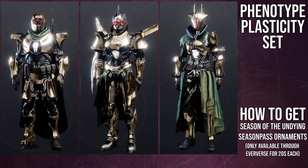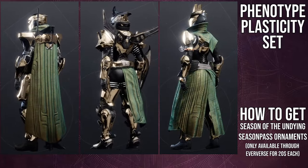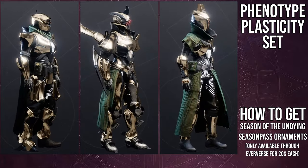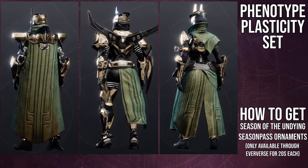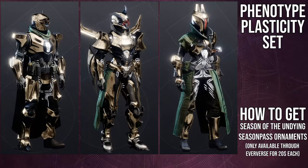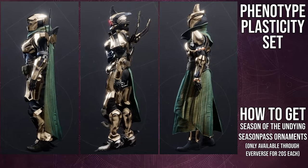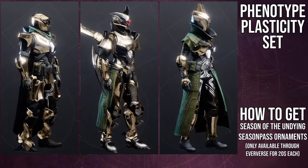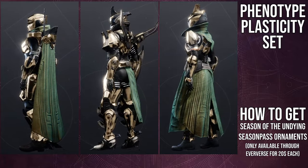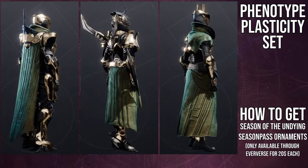For titans, the helmet is pretty cool, the chest piece is the best piece, the boots are cool, and the class item is really cool. The arms unfortunately are asymmetrical — there's a big spike on only one side. I would have preferred the spike on both sides, or made a bit smaller. For warlocks, the helmet, chest piece, and arms are all super dope — everything is great except maybe the boots, which are just fine but don't wow me.